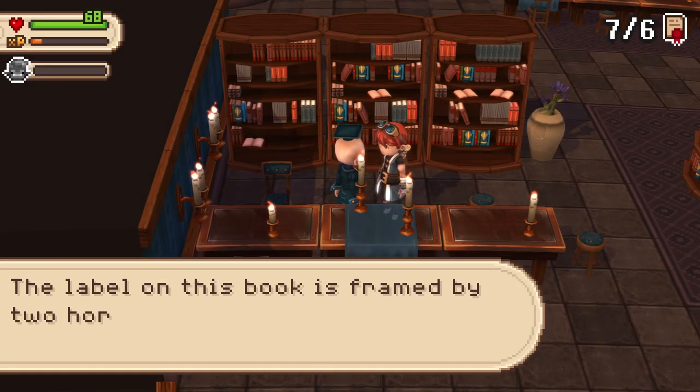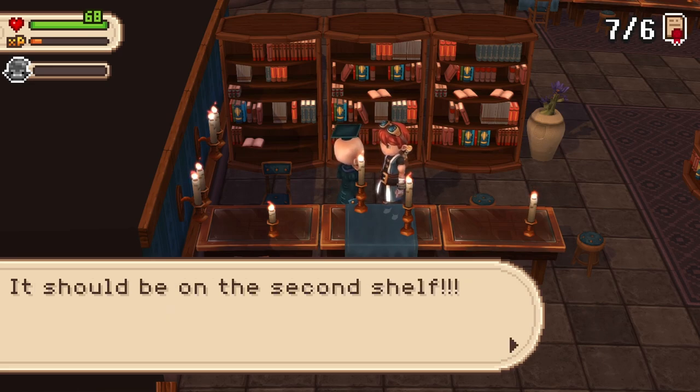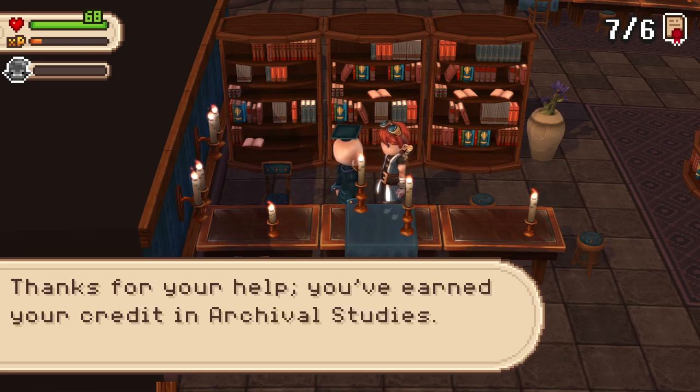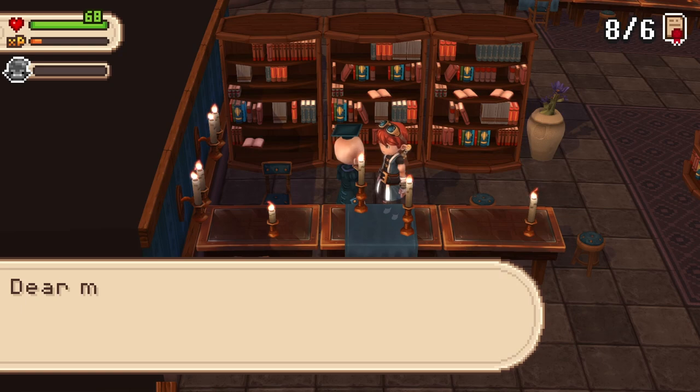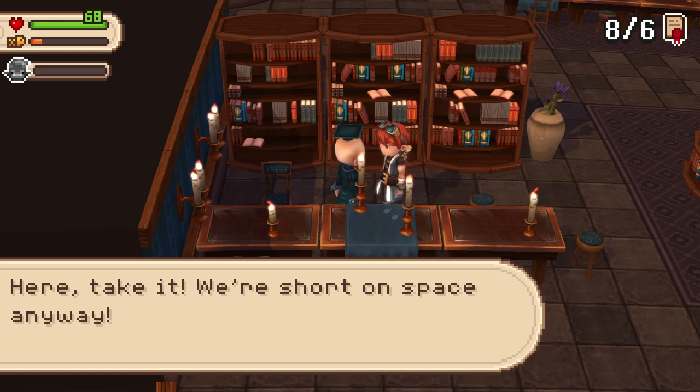Indeed, the label in this book is framed by two horizontal strides at the top and bottom. It should be on the second shelf. To think I hadn't noticed it. Thanks for your help. You've earned your credit in archival studies. Oh dear me, we have this book in triplicate. Here, take it. We are short on space anyway.